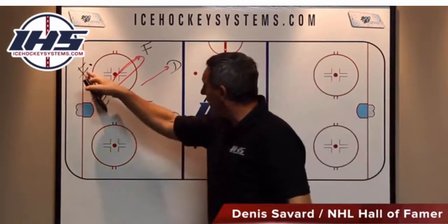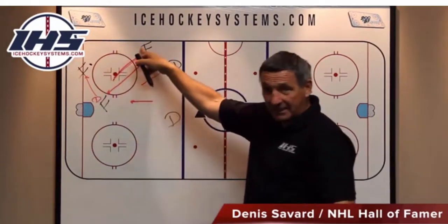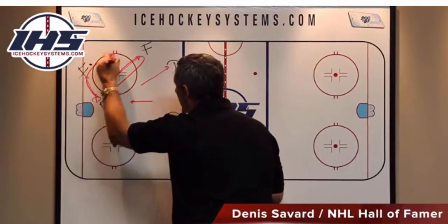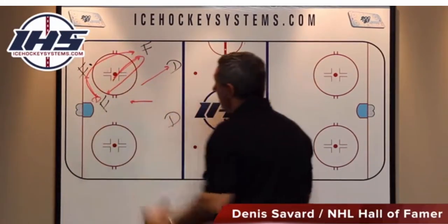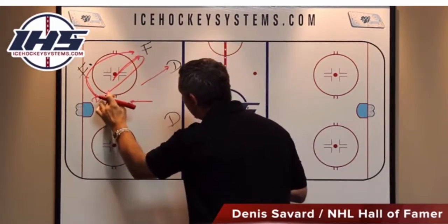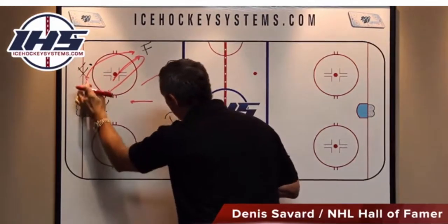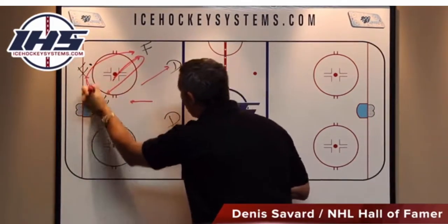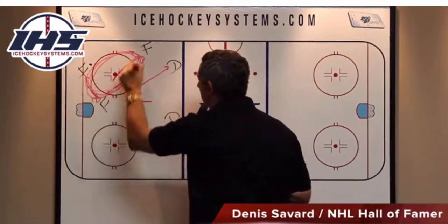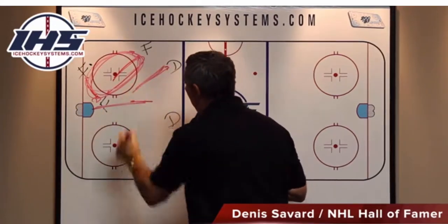Now because this guy's been pressured, he's got nowhere to go. He took a step away from the net and moved the puck back to this guy. This rotation for this defenseman is to keep on going — so we're still pressuring here. That defenseman that started to pressure is back to the net. This guy pressured here, the puck went back on top, and he's going to continue on. It's a circle. We're two guys here just keeping pressure, pressure, pressure. This guy's going up and back, and this guy is also going up and back.